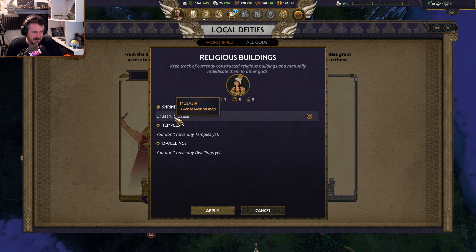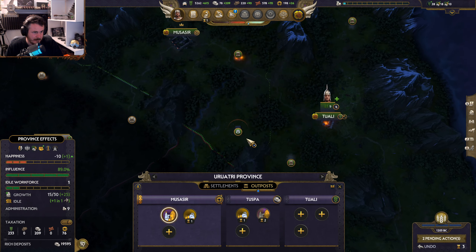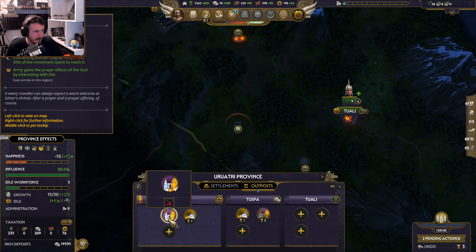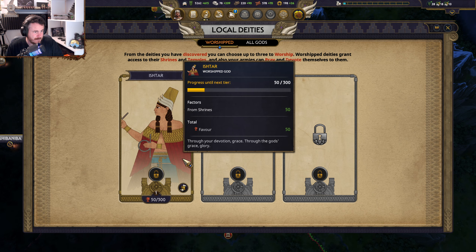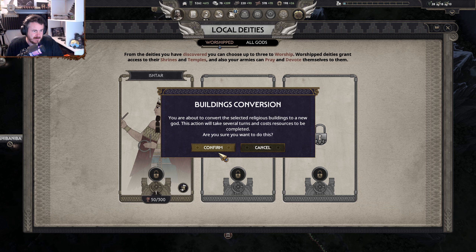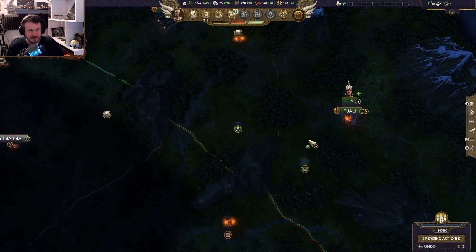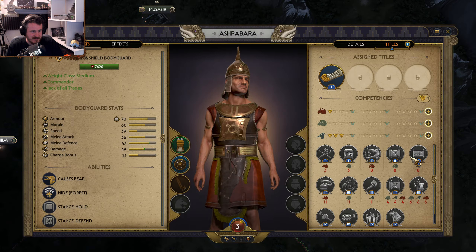I can convert a building. Keep track of currently constructed religious buildings and manually rededicate them. Apparently I'm rededicating a building — I thought it was to him anyway, but apparently it wasn't. We'll see.